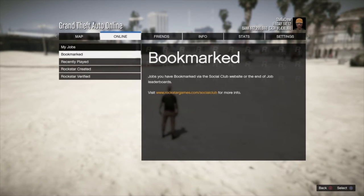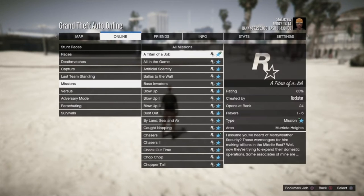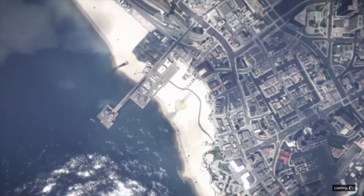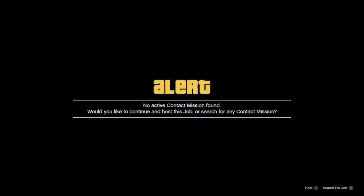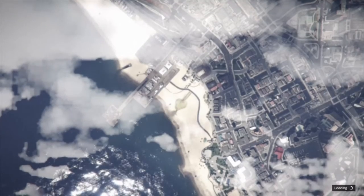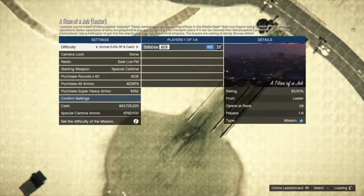Now go to online, jobs, play job, Rockstar created, and any mission — just do Titan of a Job, it's at the top of the list. We're just going to start this up. It doesn't matter if you're by yourself or with other people, so you can host it solo if you want.